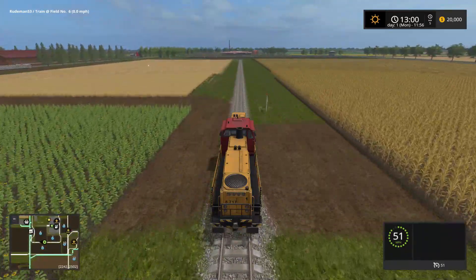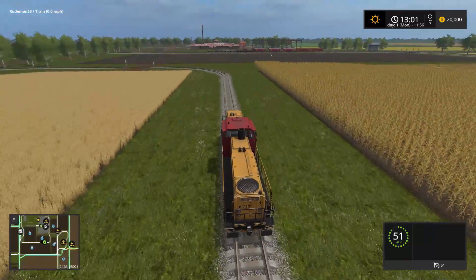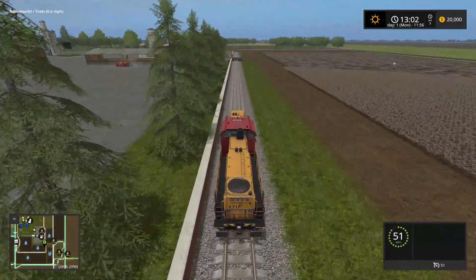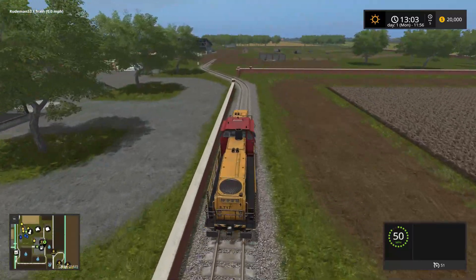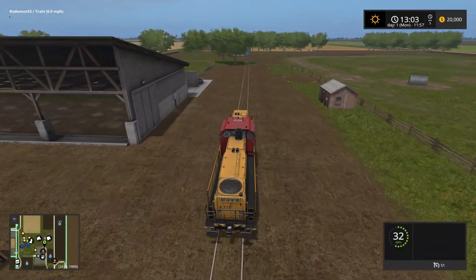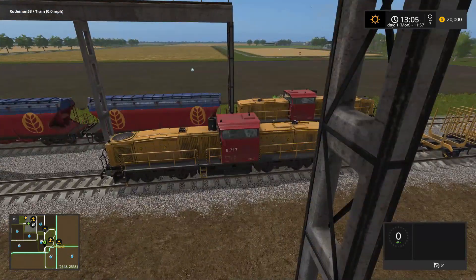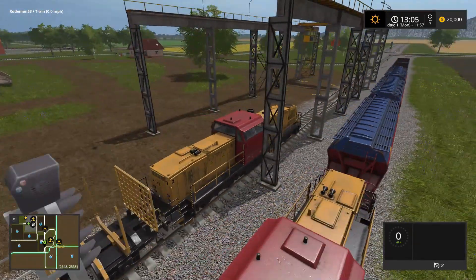It looks like they made the sell points for the fields in the middle of the fields. Now we have a train that has lumber and lumber only. So I'm assuming we're going to be going to the lumber farm. Let's see where this one goes. I'm going straight, actually going south. Are we on a track we haven't been on before? I think we might be, and I don't think it goes very far. Let's see where it does go. Heading east with big mountains over there. This looks like a lumber area - makes sense, doesn't it?